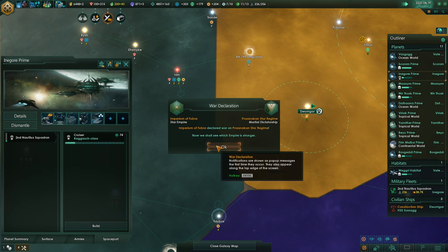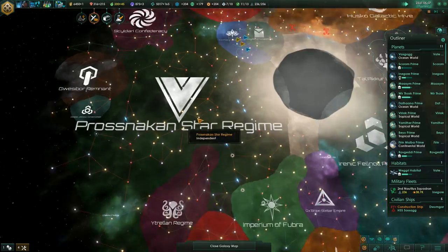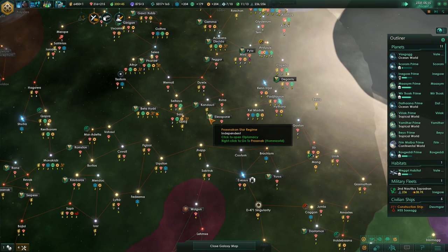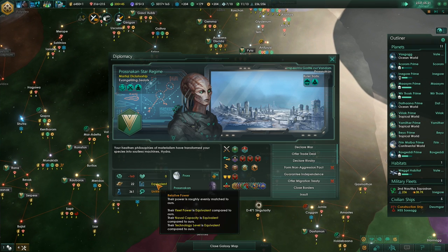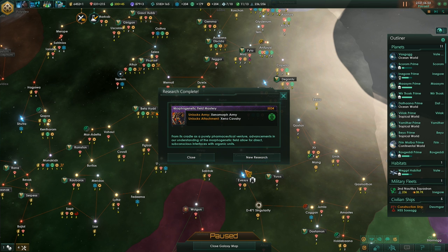Someone declared war? Not anyone we really care about. Actually, that's the green guys over here — I don't want them to get too strong. They are already getting pretty damn strong. Their tech level is equivalent, so that's good — it's not superior.